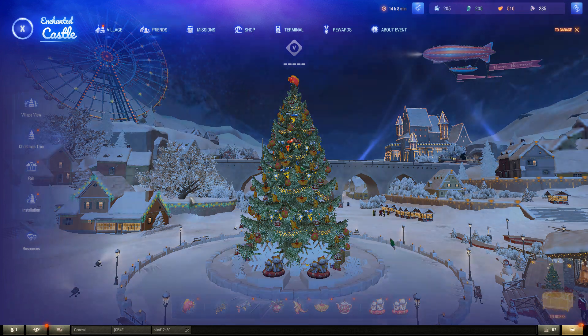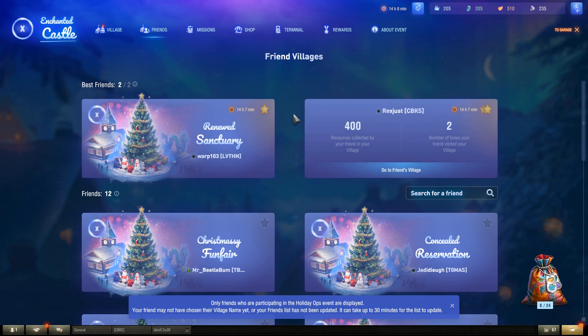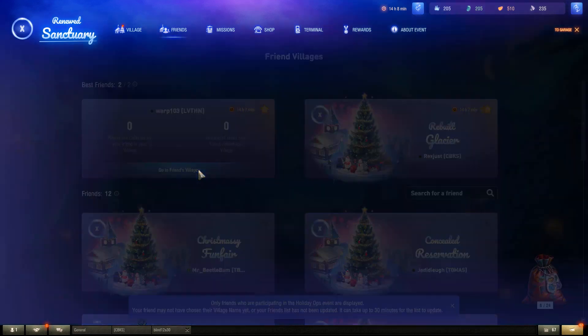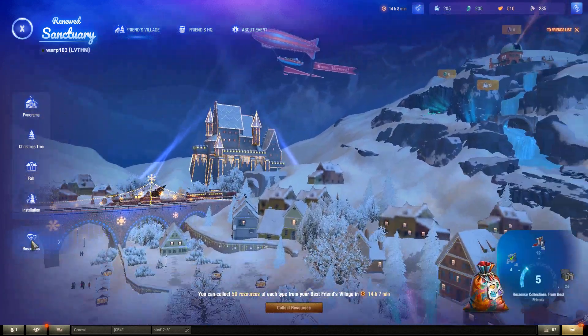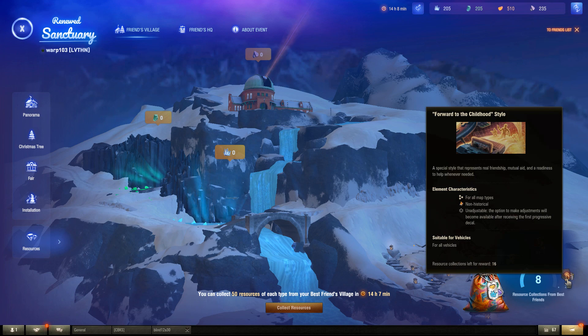I'm also going to show you the friends' resources. You can pick two friends and go to their villages — it shows the amount of time. What you would do is go to their village, click Resources, and collect resources of four different types, such as Emerald and Amber. I can't do it right now because the event's going to be over. You get a certain level — I didn't do it often enough to reach the highest level. If you do, you can get a prize, which looks like some sort of a style.